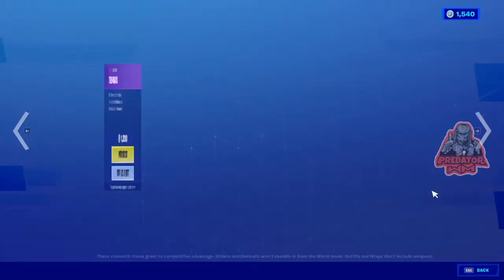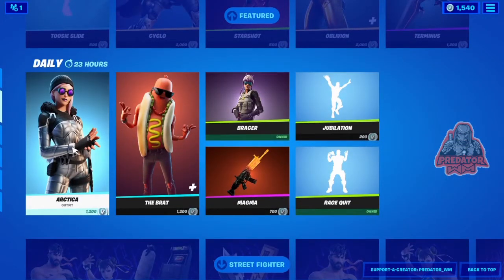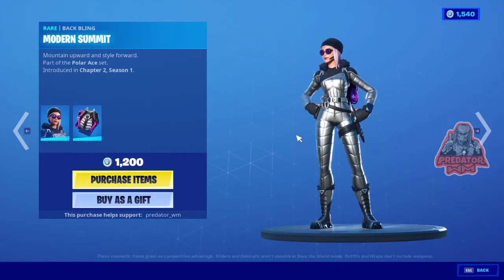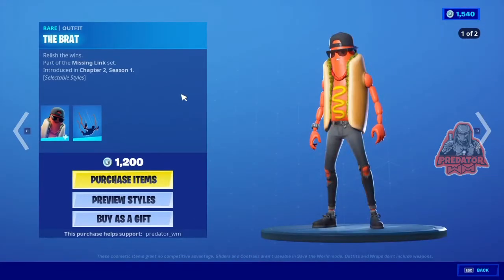And the glider here is 1,200 V-Bucks. Moving on, we have Arctica here from Chapter 2 Season 1 — this is a nasty skin, I don't have it and I'm probably going to buy it. That's also 1,200 V-Bucks. And of course we have the Bird skin here from Chapter 2 Season 1 as well.